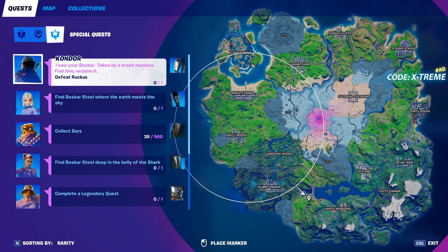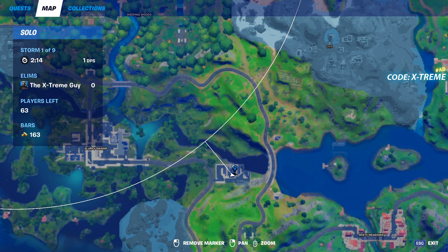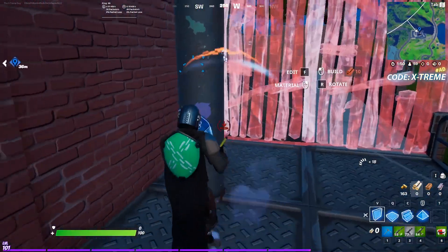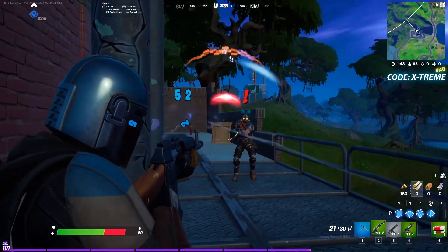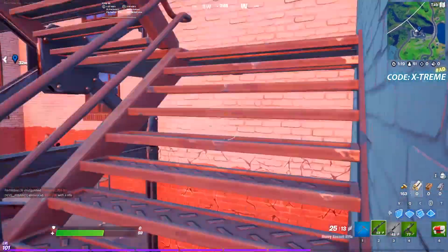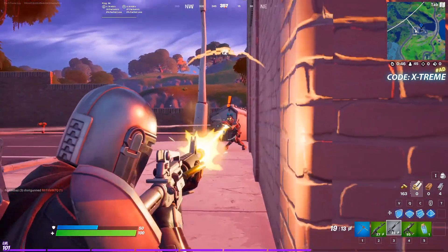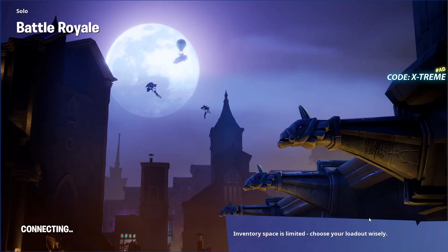Our first challenge is to defeat Ruckus. Ruckus is located at the Hydro 16 landmark in Fortnite — this is the exact location where I'm going, so just follow this clip. Once you complete this, you will get the reward for this challenge.